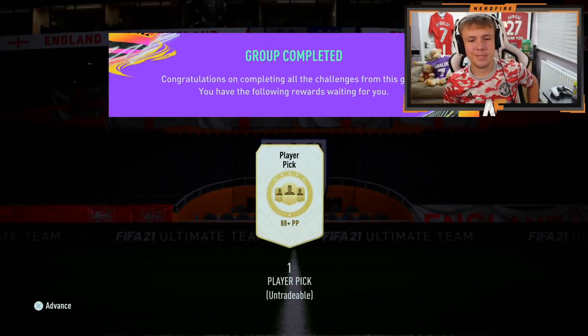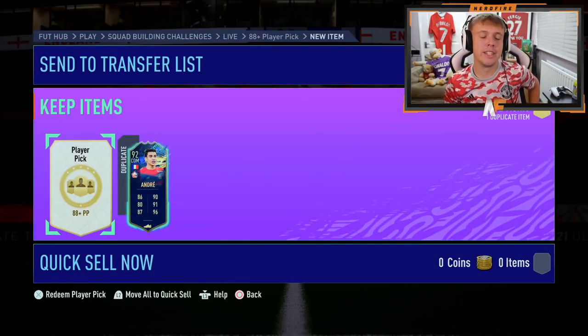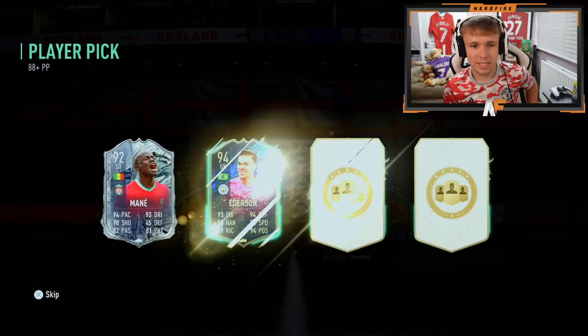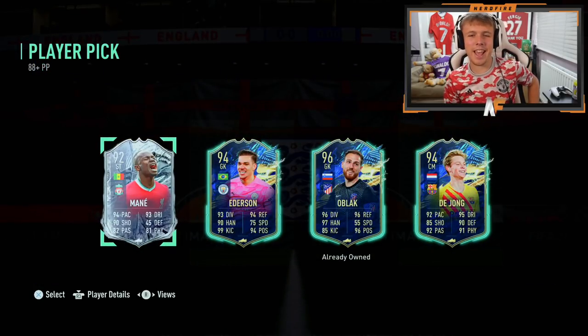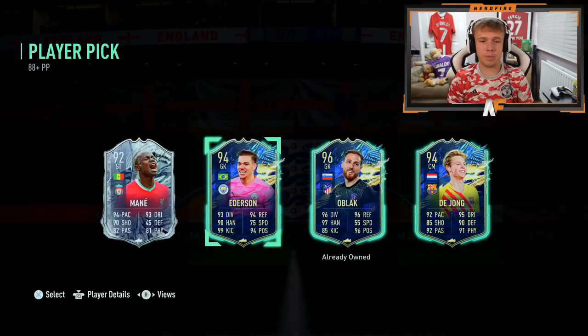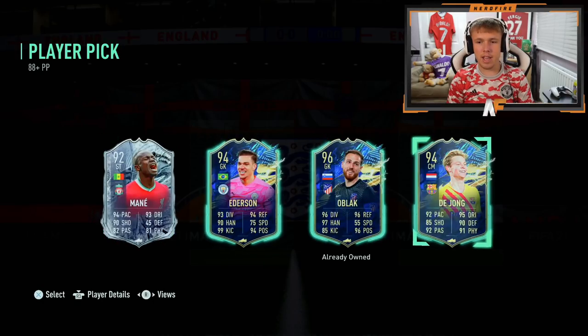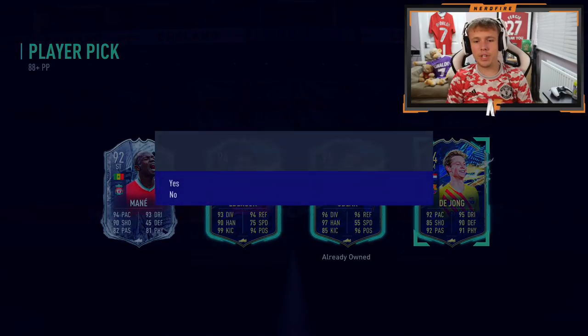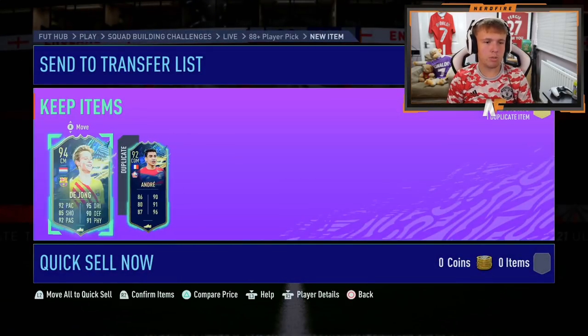88 plus player pick - please EA, just let me end on a big dub. 96 rated - if he didn't have Oblak already, I probably would choose him. We got Frise Mane there, and we got De Jong. I might just take De Jong - or do I take Oblak? Nah, we'll go for De Jong. De Jong, welcome to the club.